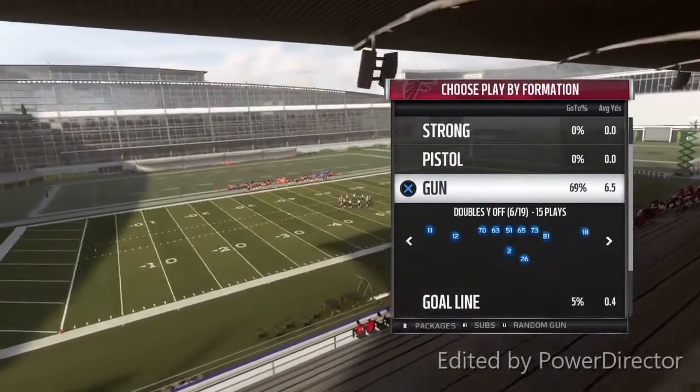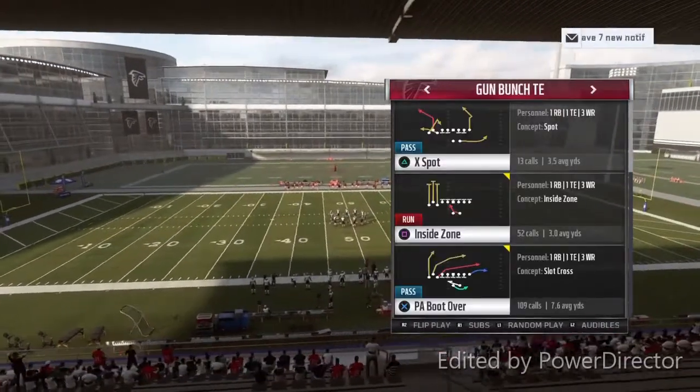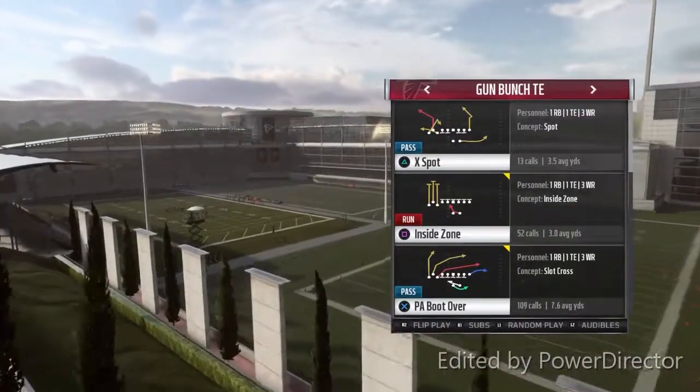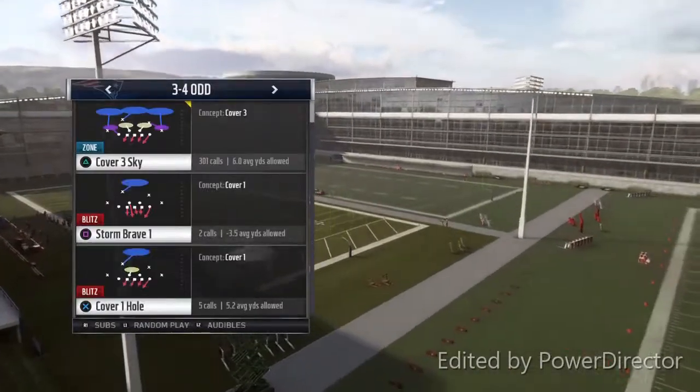So the playbook is the Seattle playbook and the Miami Dolphins got it too. The formation is called Bunch Tied In. The play we're gonna be looking at is the PA Boot, and we're gonna run it against Cover 3 Sky.